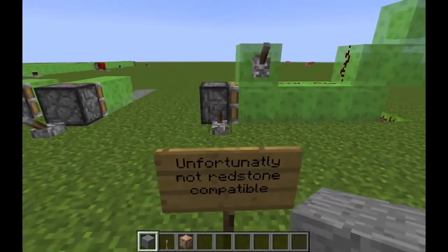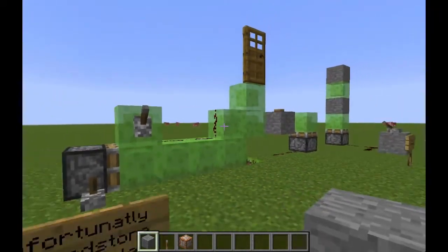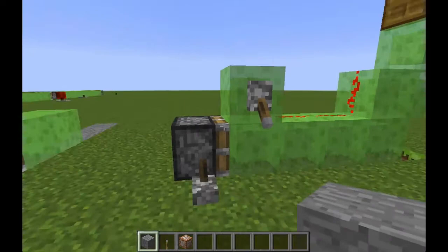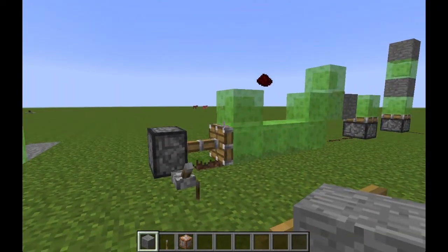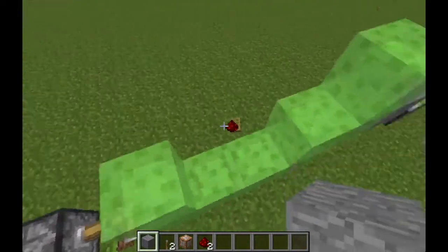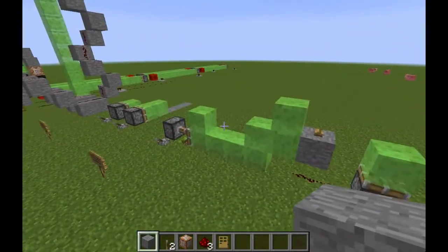It's not specified on the wiki, but slime blocks are not compatible with redstone when moving. You can build redstone on top of slime blocks and it will work, but if you try pushing it, everything just falls off. It's a shame — it would be nice to have moving redstone contraptions — but maybe it'll come later.